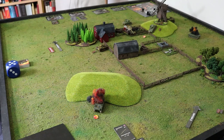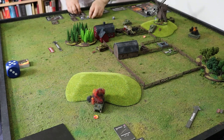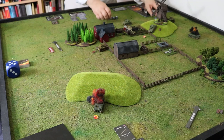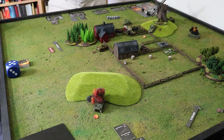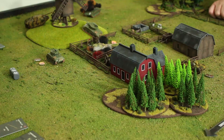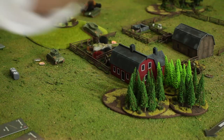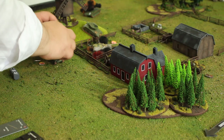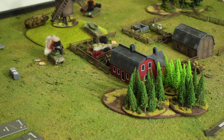Jagdpanther fires — rolling stationary: five hits and a crit! Two plus two — four save dice, three saves — so two hits and a crit. You've only got five hit points. You're dead! Tanks are just disappearing! What a mess.